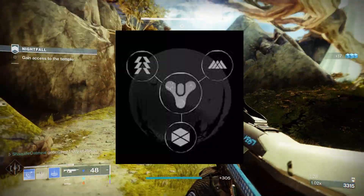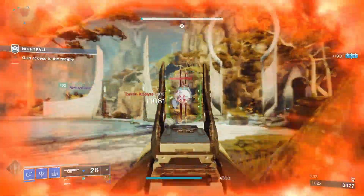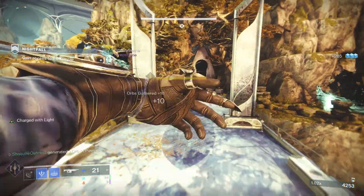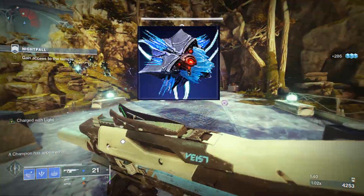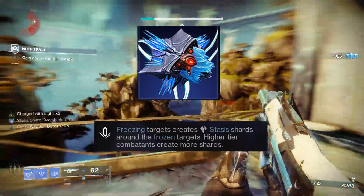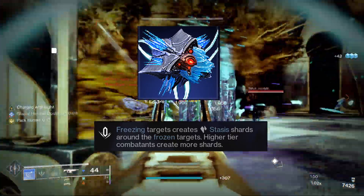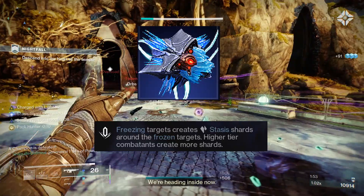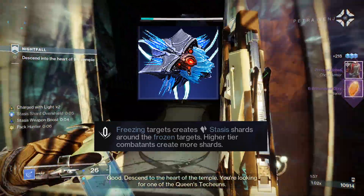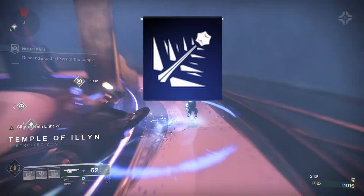This build is accessible on all three characters, with Hunter and Titan being a little bit more of a chore to get going, but on Warlock is where this build really shines. This is all because of the aspect Glacial Harvest. This aspect reads: freezing targets create stasis shards around the frozen targets. The important note that separates this aspect from the Hunter and Titan version is the freezing targets — this aspect only requires a freeze to spawn stasis shards at an enemy's location, so we can constantly freeze targets and consistently create shards.